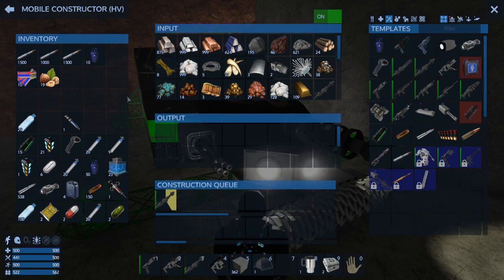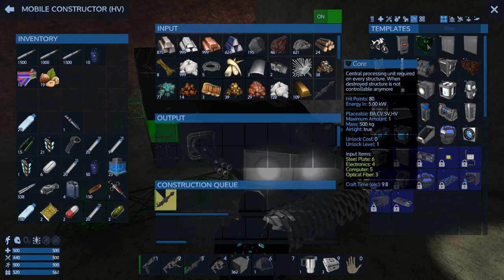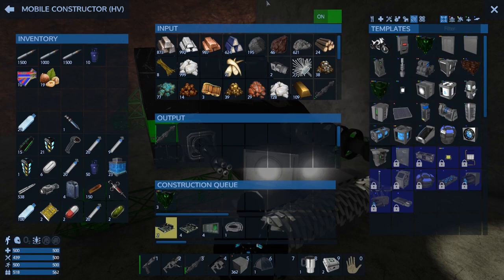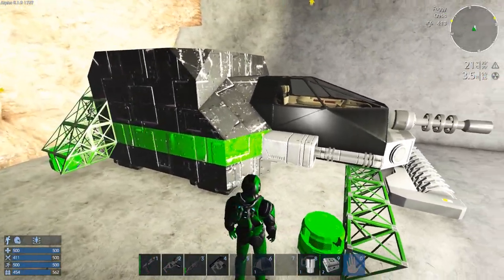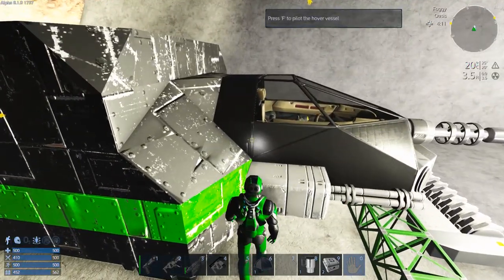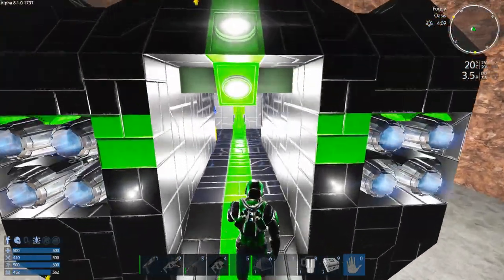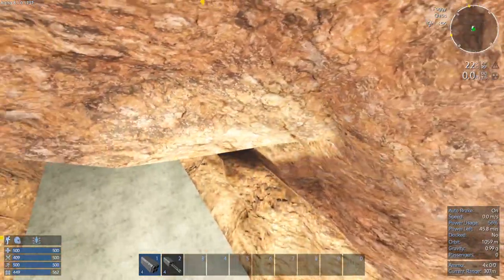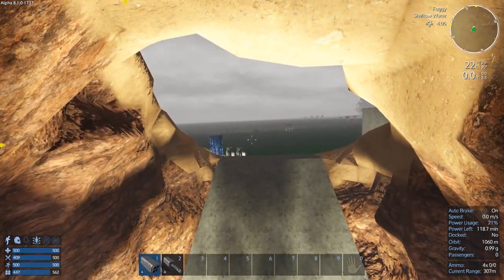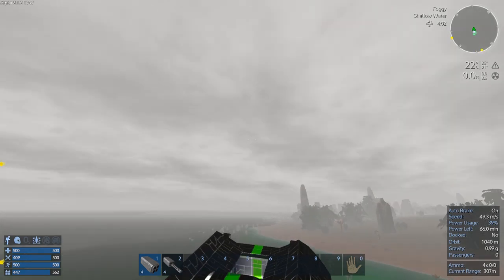You know what, we're gonna go raid a bunch of those POIs that I found when I took my HV around mining, so we're also gonna make a bunch of these. Okay, I've transferred everything out of the HV into the SV here, and I think we should just head on out. Let's take off — let's see if I can get out of here. Probably by banging it up a bit — am I stuck? Yes! We are out, we've escaped.